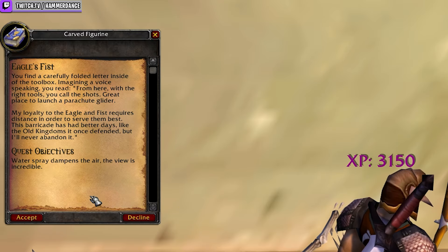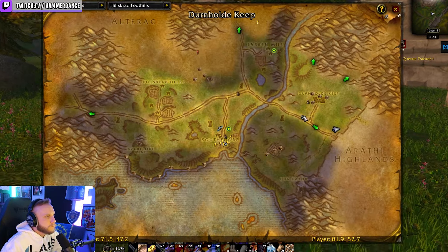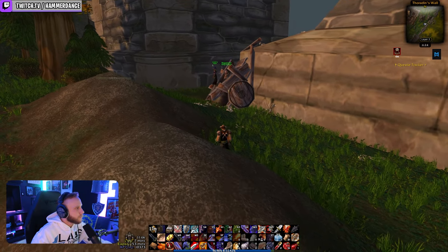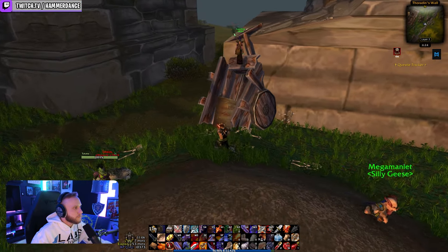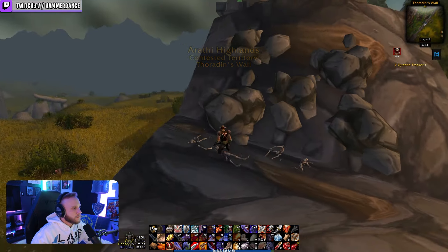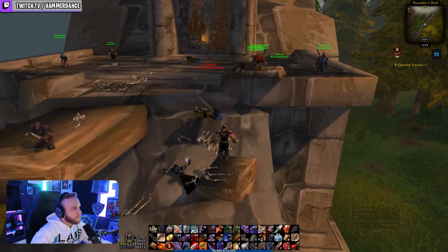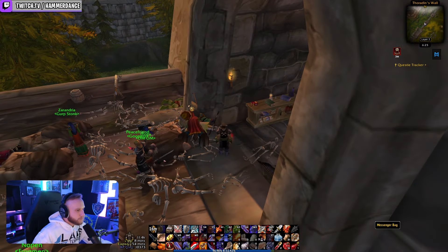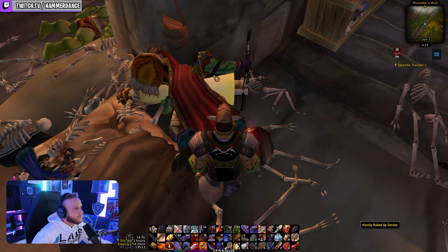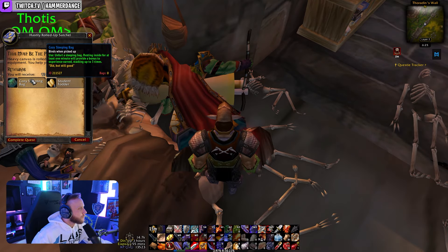For step six — the last step, you're almost there! Head over to the Thoradin Wall on the border of the Arathi Highlands and Hillsbrad Foothills. Find the cart on the Hillsbrad side of the wall at 87.3, 49.6 coordinates and climb it to enter the Thoradin Wall. Going through the room on the wall, you'll find a messenger bag hanging outside to the right with a note. Click the bag to complete 'Eagle's Fist' and accept the last quest, 'This Must Be The Place.' Under the bag is a hastily rolled up satchel — click it, complete the last quest, and receive your reward: the cozy sleeping bag.